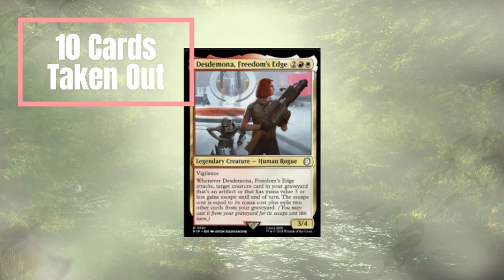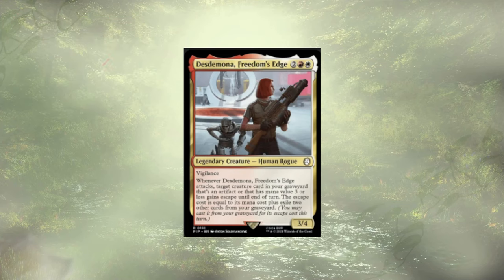Starting off, we have Desdemona, Freedom's Edge. This is a Vigilant 3/4 for 4. On attack, we get to choose a creature in our grave that is either an artifact creature or 3 mana or less, and they gain escape until end of turn. There's a little graveyard recursion, which you'd think is pretty sweet in a self-sacrificing deck, but the escape cost is pricey — we're paying the mana cost plus exiling two cards. I'd rather just let it go.